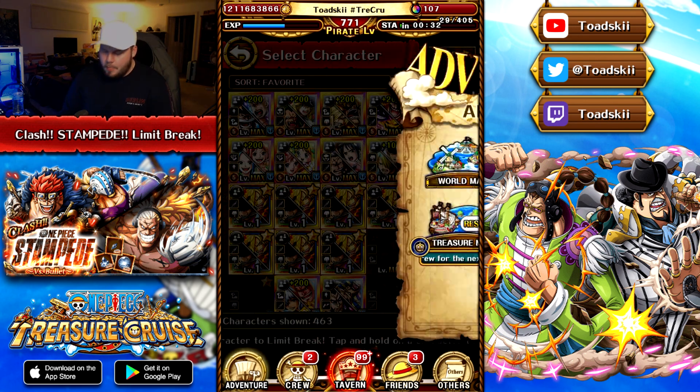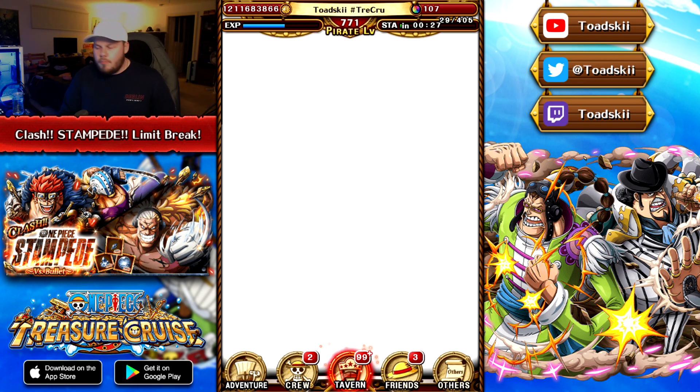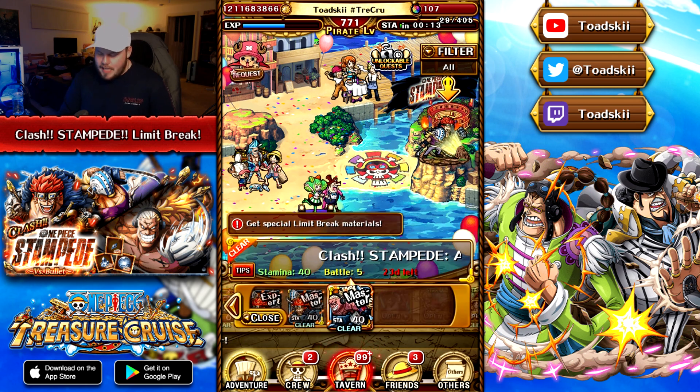Basically all the characters that were available — the Duel Kid and Killer, Hawkins and Bonnie, Eurog and X-Drake, Capone and Apu — those are the four characters that you need these Limit Break Crystals for. The Bartow and Cavendish and Waple and Foxy, those units actually don't Limit Break so you don't need to worry about that.